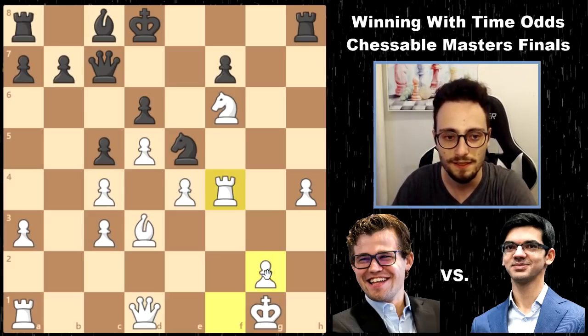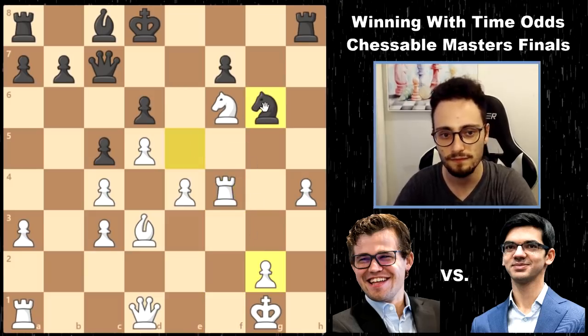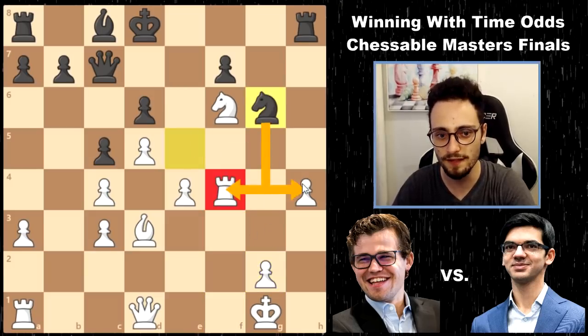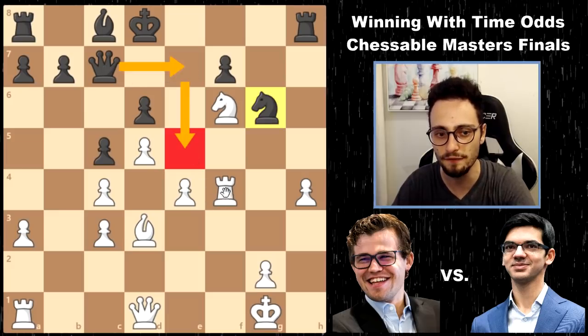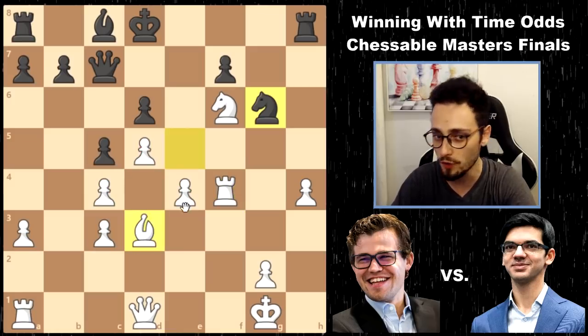But Anish has a plan. Knight g6 - that attacks the rook, that attacks the pawn, and now it also frees up the queen to get to e5. And again, we see the problem with white having a light-squared bishop but having all these pawns on light squares: the e-file, all the dark squares are up for grabs.